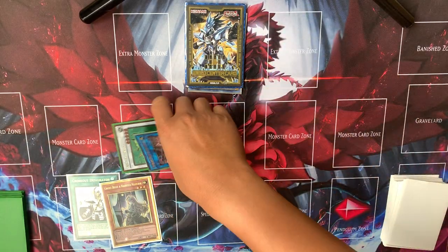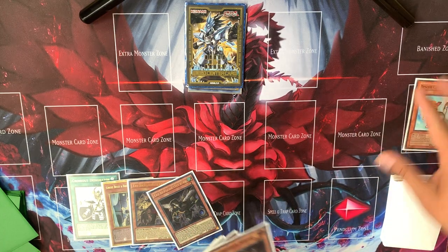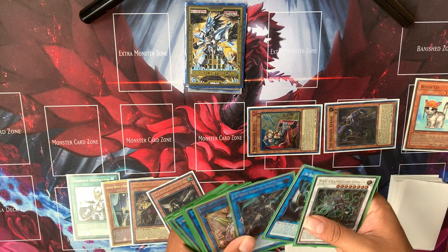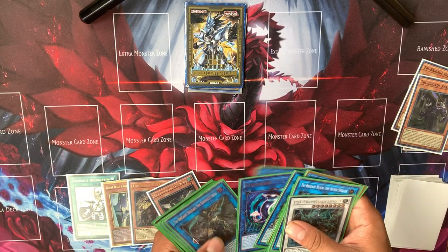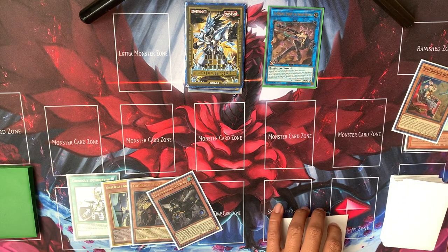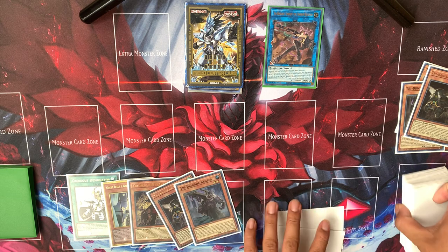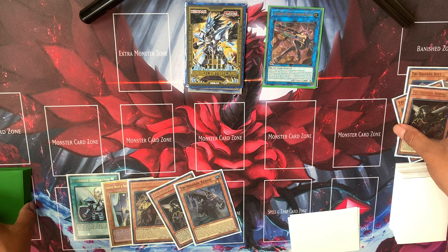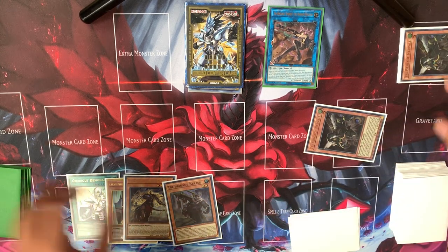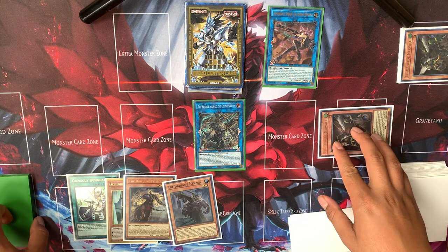Let's try it the other way. We had these in hand, did Kit to summon Keras, then made Pharaget. Pharaget's effect — dump Nerval, put Keras in hand. Now special summon Nerval, banish four to search Shurig.